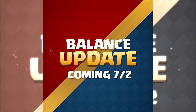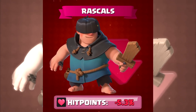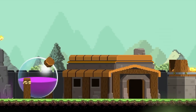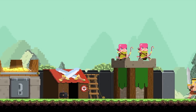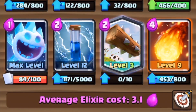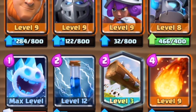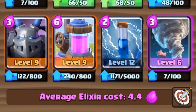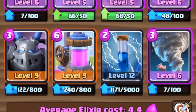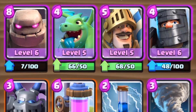With balance changes just in, the meta is constantly changing, with some cards becoming super popular and others falling off in usage. Hey guys, this is Ray here, and today I'm going to be going over the top 3 ladder decks to use in the new meta. These decks will be a few different archetypes — 2 beatdown and 1 hog cycle deck. The reason 2 of the 3 decks are beatdown is because beatdown excels at beating overleveled opponents, just because of the massive pushes you can create when you play the deck correctly.